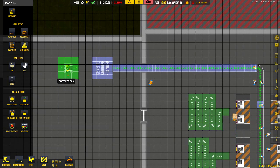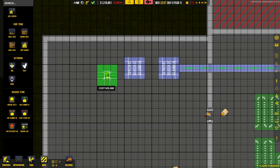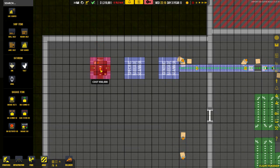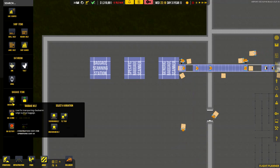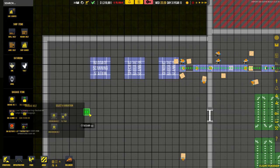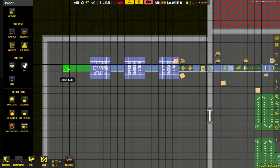Just rotate the scanner again and place it in the middle of the room. Then grab the last one, which is the scanning station, and place it here. Note that the scanning station actually requires a security staff member - the other two stations do not require a security staff member. Now we're going to link those up, so we grab the overground belt again and link those up, making sure the arrows are facing the right way.